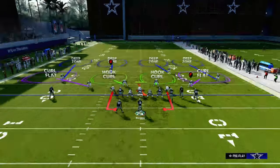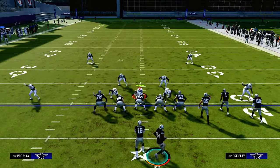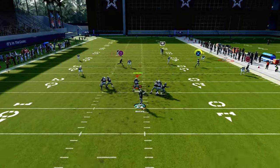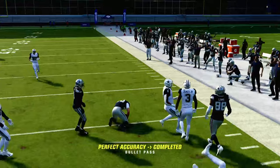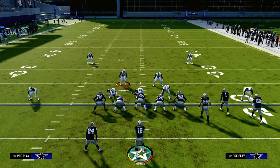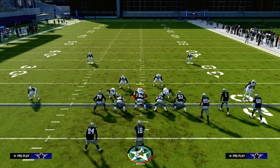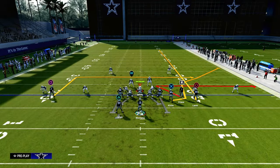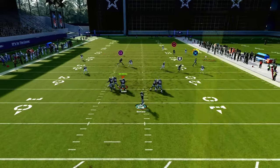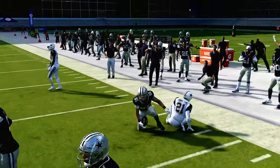I did want to show what happens when we put the slot receiver on a streak or a fade against Cover 4 coverage. Most of the time it's still going to be good, but as you can see, that outside quarter will play a little bit better this year. The reason is due to the zone grid system that zone is based off of in Madden — the slot receiver is inside the numbers but the outside receiver is on the numbers. When you put the outside receiver on a fade or streak, he's going to have a better chance of getting into the grid of the outside quarter, so that quarter has to respect the outside bunch and then you're able to attack with your tight end.